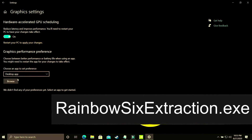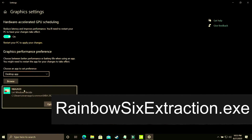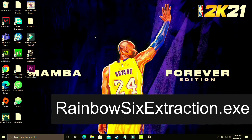Here you have to select desktop app and browse for your game's .exe file. Since I don't have Rainbow Six Extraction on this PC, I'll demonstrate with NBA 2K20. Add it here, go to options, and make sure you select high performance — that is your dedicated GPU, such as Nvidia GeForce GTX 1650. Make sure it is set to your dedicated graphics card. Save these settings, restart your PC, and your game's performance will surely be boosted.